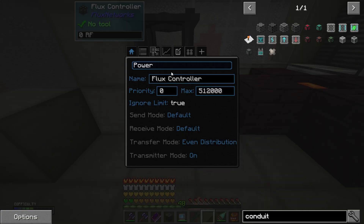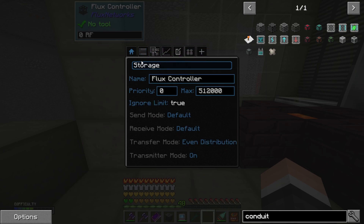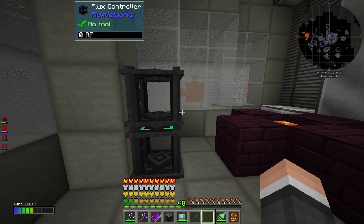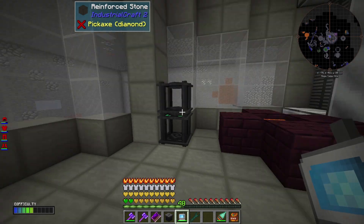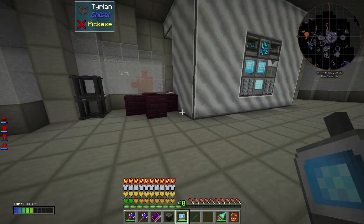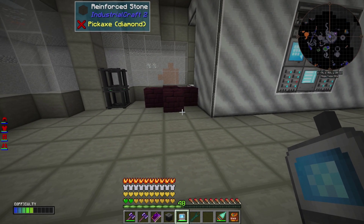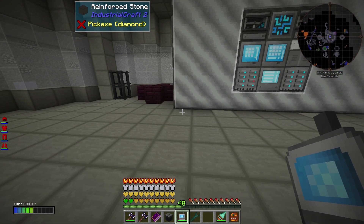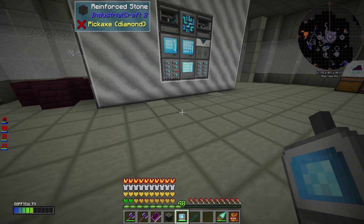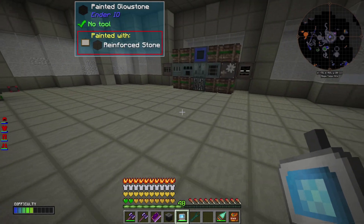There are also two Flux controllers — one for each channel: one for power, one for storage. The main reason I did that is they're on transmitter mode, so it'll charge anything in my inventory at any given time. You can set the held item — there are different settings: hot bar, held item only, off, or on. I also always set this to even distribution. It just seems to work more smoothly on even distribution. Otherwise, Flux Network sometimes gets odd priorities — it'll just start feeding certain machines more power than others and I don't know why, and I've had no one be able to explain it to me.